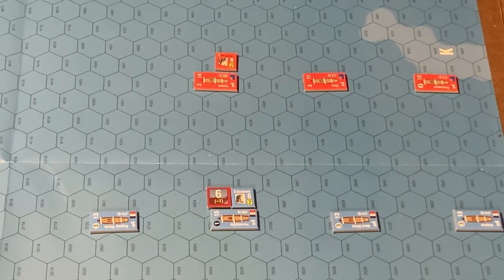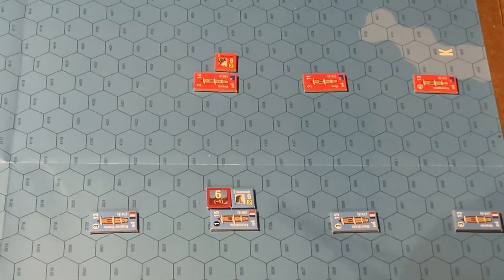Strachan catches up to Douenlois east of Cape Ortegal, and Douenlois, seeing no alternative, turns to fight. In this scenario, it's going to be a 12-turn game. We're using Map A and Map A alone.